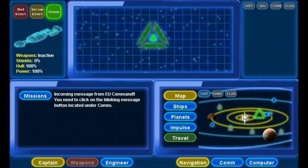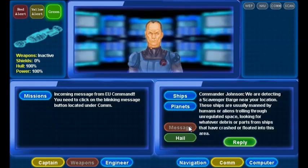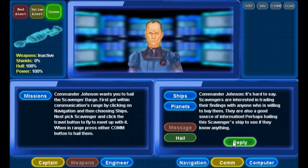When the game starts, you will already be presented with a message from the Earth United command. To view the message, press Communications, then press Message.